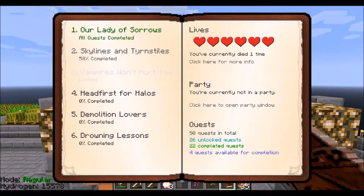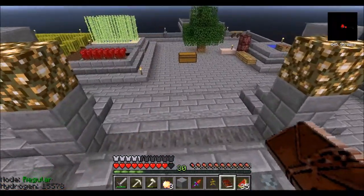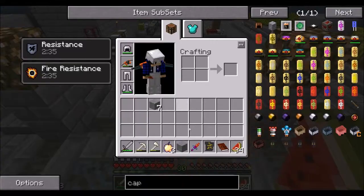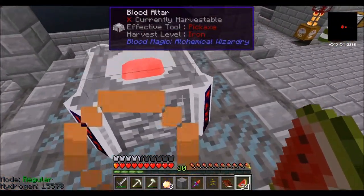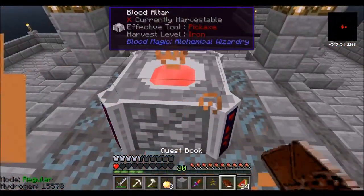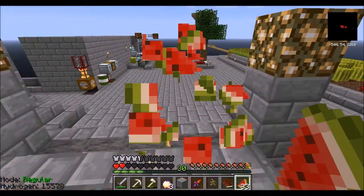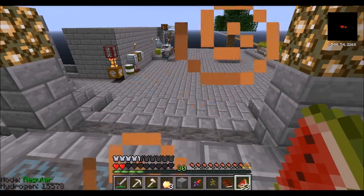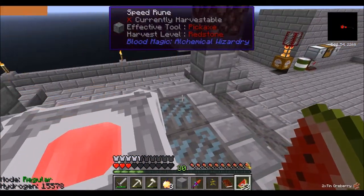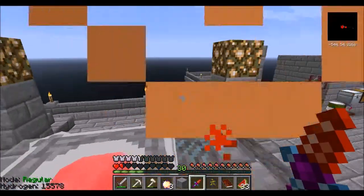It says 58%, so it must mean there's more that it unlocks — I think I remember it does. 15 buckets — that's a lot of blood. Let's see if we can get the table to give us the rest of this — 6,800. We always come close. This capacity rune just takes three buckets. We're going to make a bunch of buckets — we've got the material now.